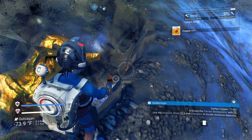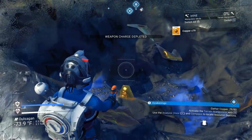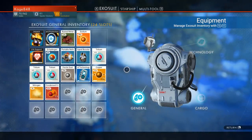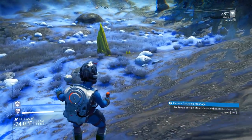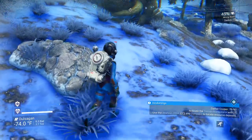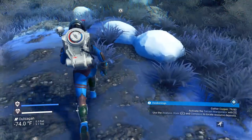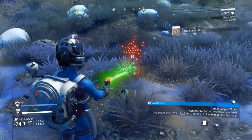The terrain manipulator's almost out — look at the power, it's completely out. Got 79 copper out of that. How do I fill this thing up? Let's find out while we're in our ship and use our mining. I need an advanced mining thingy — I really need an advanced mining thingy.